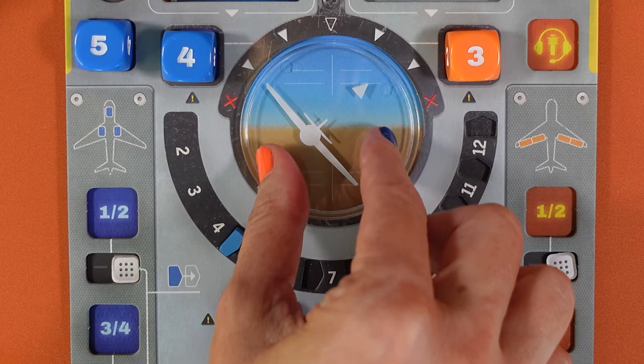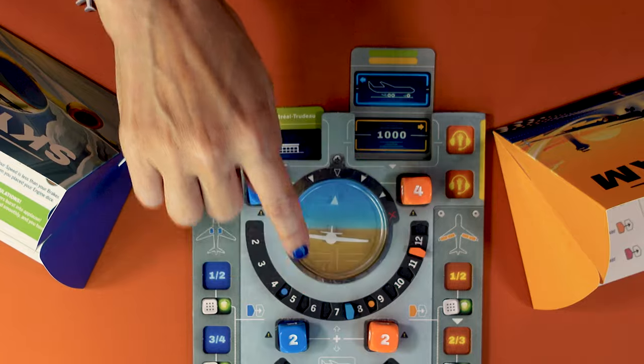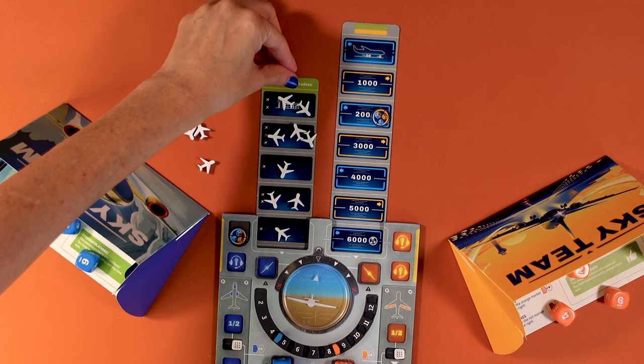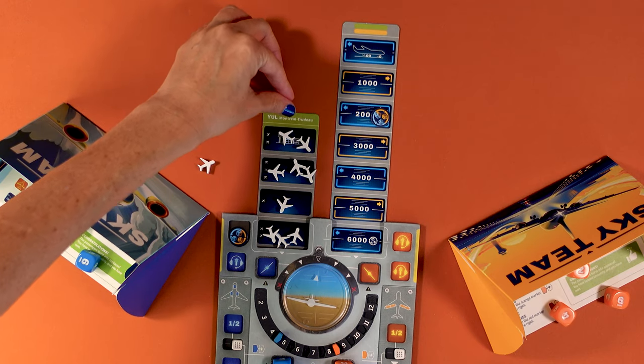SkyTeam is a quick and challenging cooperative two-player game where you work together to keep your plane level, get the right speed at the right altitude, deploy your flaps and landing gear, and ensure no plane is in your flight path when you land on the runway and engage the brakes. Do this successfully, don't crash, and come to a stop on the runway and you beat the game.